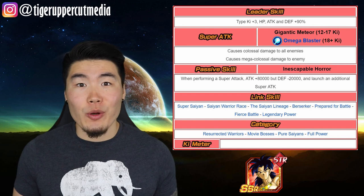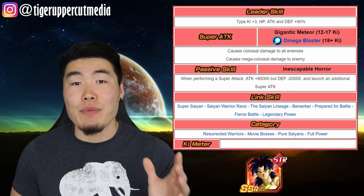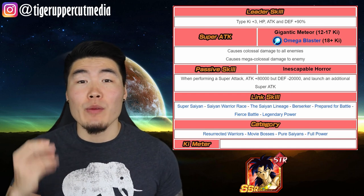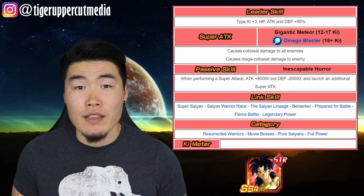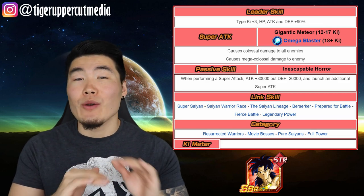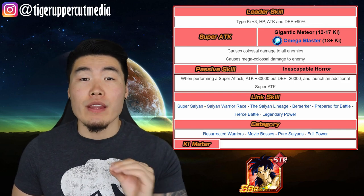This is the reason LR Broly hits so damn hard. 80,000 attack is the highest flat boost in the game. Combine that with a guaranteed second super and he'll be putting out some ridiculous numbers for you. The defense debuff does make him a bit of a glass cannon and you'll never really want to be tanking with him. Nonetheless, his insane damage output more than makes up for it.